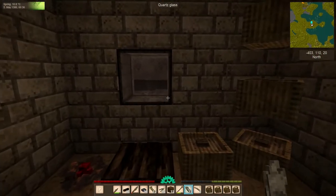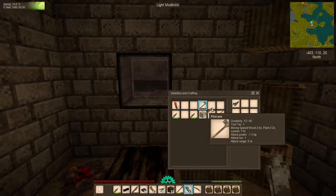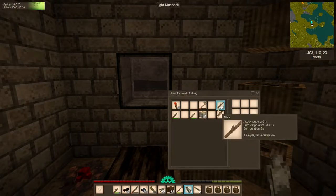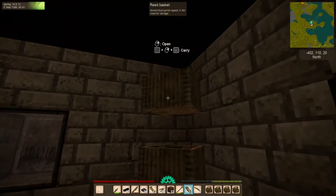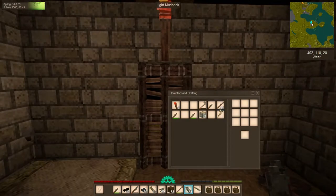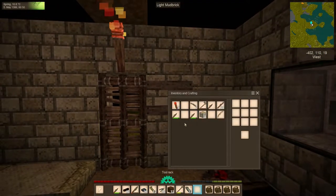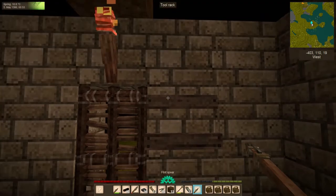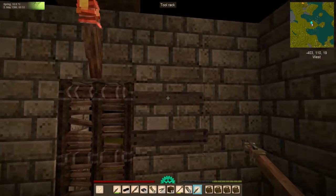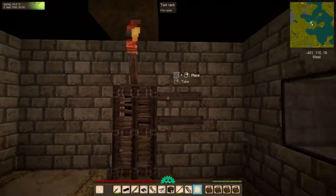With all that knapping out of the way, we have 36 arrows, and I made a flint spearhead by accident, which is fine. More spears are always great, but since we have such limited inventory I don't want to keep it on me. If I tuck it away in a basket it might get lost, so I'm going to put it on the wall. To do that, we can make a tool rack with three sticks along the top and three on the bottom — makes one tool rack. Each tool rack has four locations for holding objects: top left, top right, bottom left, and bottom right. It's a simple right click to add or remove.